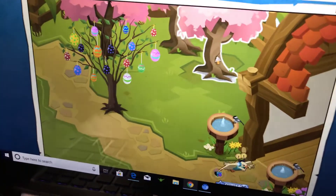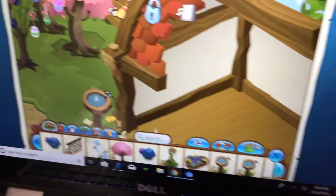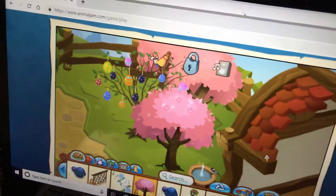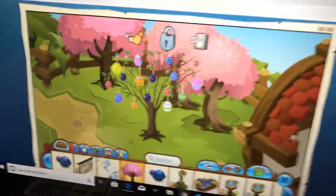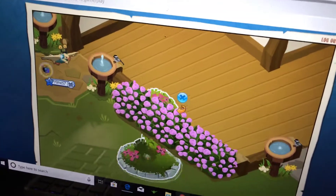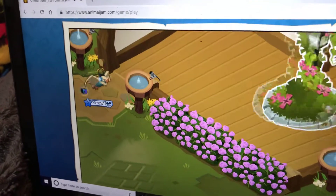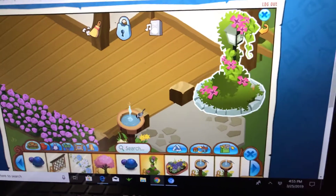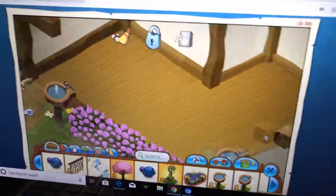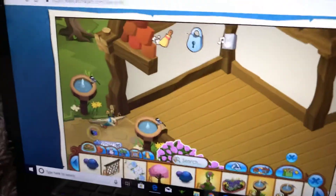Okay, my thing's glitching. Wait — I have another one? I'm so confused. Don't click on the trees. So this thing could go right here, and this thing could go over here. I know I only have three — my thing's glitching again.